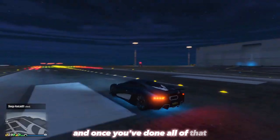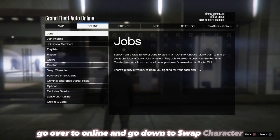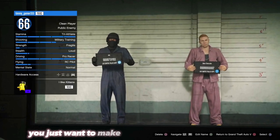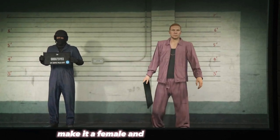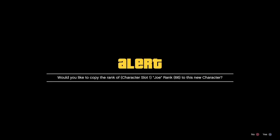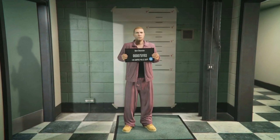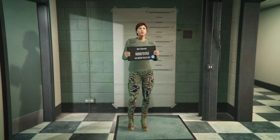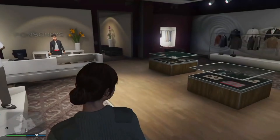Once you've done all of that, open your pause menu, go over to Online, and go down to Swap Character. Once you're here, make sure your second slot character is a female — if it's not a female, make it a female — and load into a session.